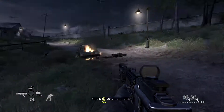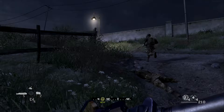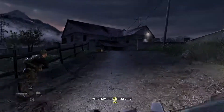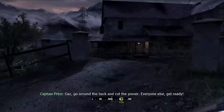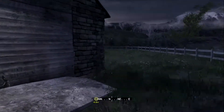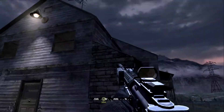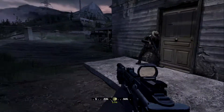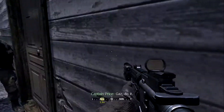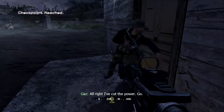So this has to be on Veteran Difficulty. Towards the end where we cut the power and we save our friend from being killed and executed by the enemies. Gaz is going to go around the corner here and cut the power. We're going to stand by the door and wait until it opens and move in and infiltrate. And after we get to the chopper we should get the achievement because we are playing on Veteran.